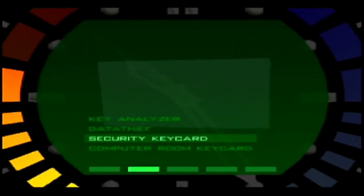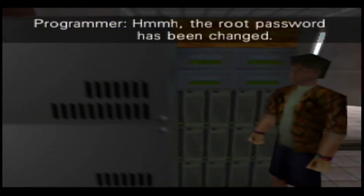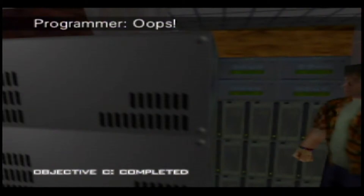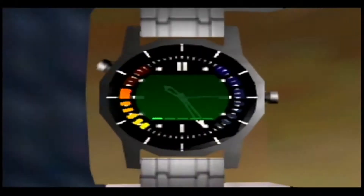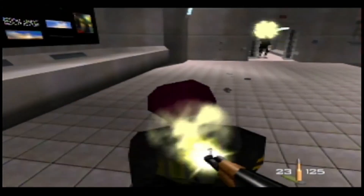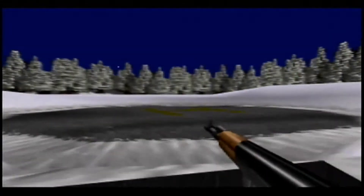Go ahead and take out the data theft. When the alarm is raised, that's your cue to press Z near the computer and begin your escape. You can also check your watch to make sure you're done. You most likely won't be able to kill these special forces guards, but you can try to stun them. Leave the bunker to end the mission.